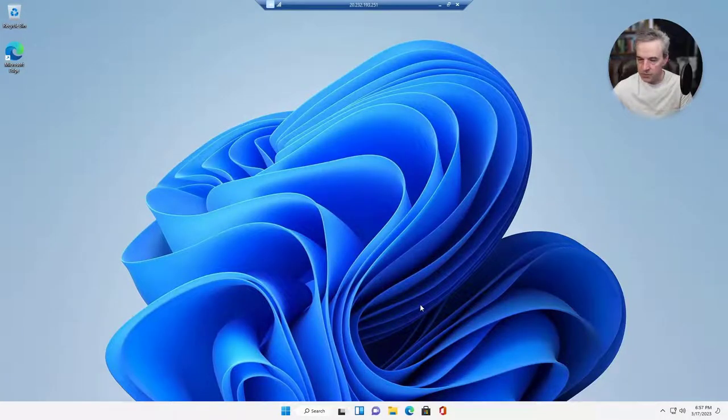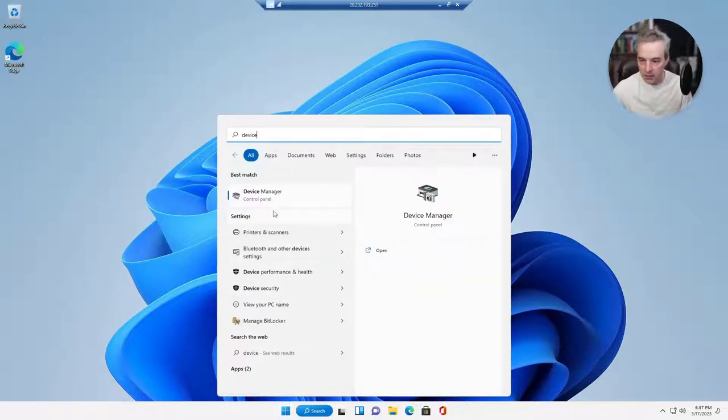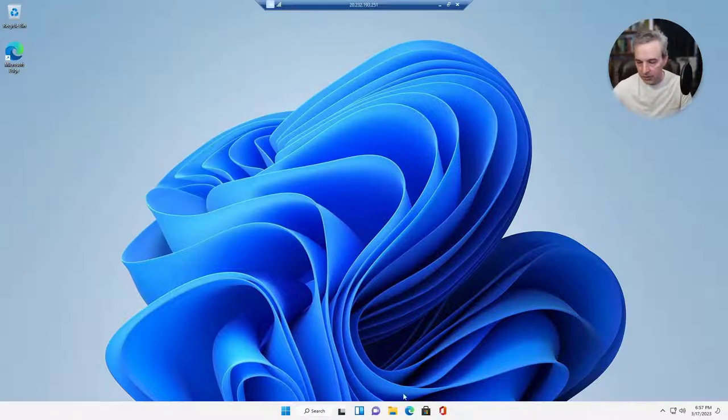Now we have a fresh virtual machine. Opening Device Manager, you can see there's a display controller that needs a driver installed, and there's no audio device currently other than the remote audio. I need a local audio device for gaming sound. I'll show you how to set that up, and then we'll get the NVIDIA drivers — both are really easy to do.